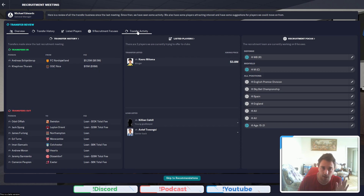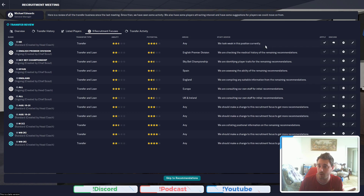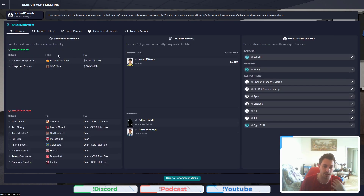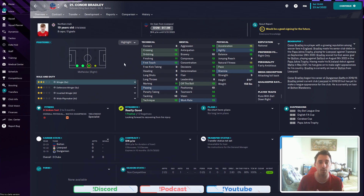In terms of the screen, I love it. You've got transfer activity which is just your normal screen, you've got your recruitment focuses — so people that we're trying to look at. You've got things that we are applying for, you can edit it, you can delete stuff from here as well. It gives you things that you can work on, like transfers and loans of people. I like this a lot. You've got listed players, your transfer history, and obviously your overview screen. Now, skipping the recommendations — they've recommended we look at Connor Bradley because I need a backup right back.